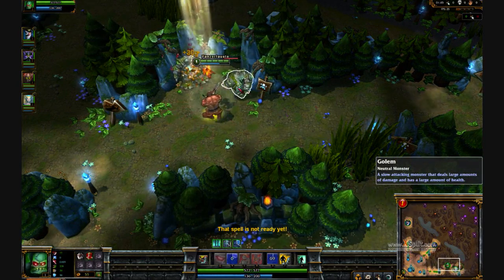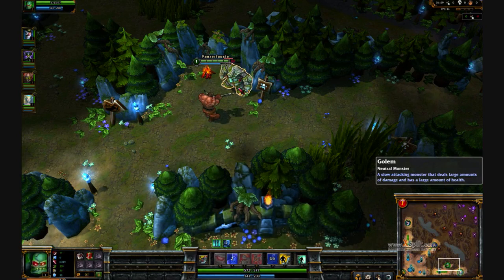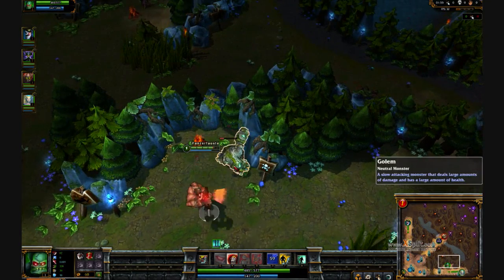We're going to be playing Scion as AD Attack Damage, starting off with Cloth Armor and 5 health pots, pretty standard for junglers. I'll be going through my entire jungle routine, including Dragon and a couple ganks if I get the chance.